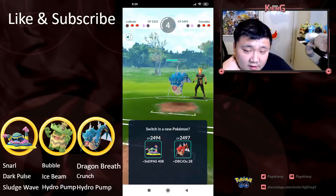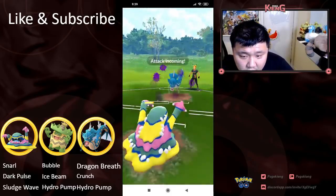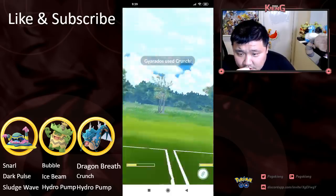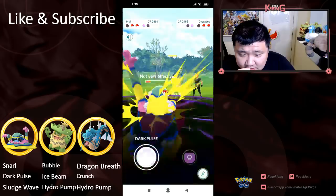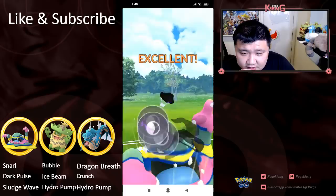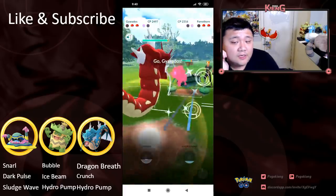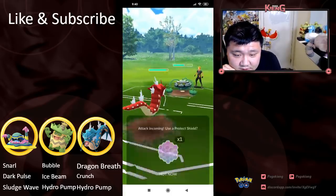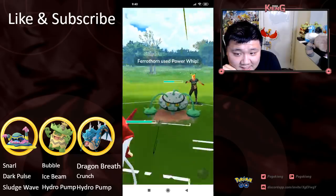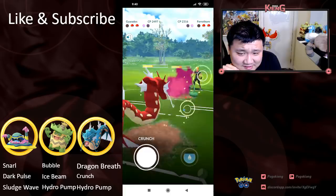He really needed that Ice Beam, to be honest. And likely another Crunch. I don't know if he's gonna win this. Another switch into Ferrothorn. Ferrothorn is gonna be able to resist these Dragon Breaths. This is not a team that he was necessarily designed to build to beat, so he's definitely gonna lose this match.